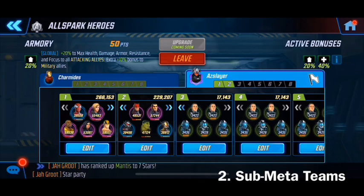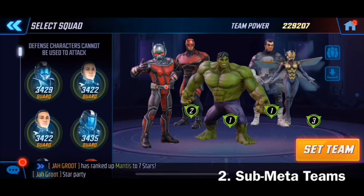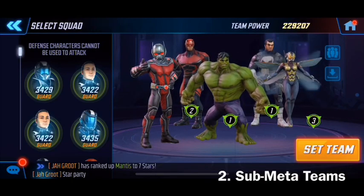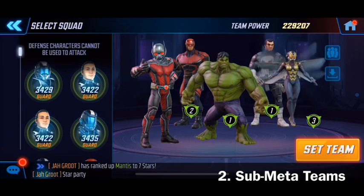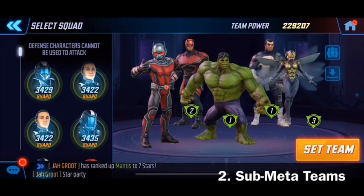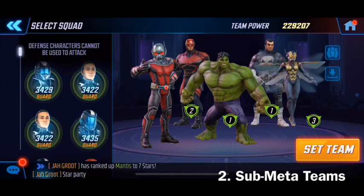People are so used to attacking with full meta teams that when they see these sub-par meta combinations, they're unsure whether to bring a full Brotherhood. Then I've seen the opposite too — they bring in a 260 Brotherhood or Minerva team against my Daredevil-Punisher team and obviously annihilate them, but in my head I'm thinking: you just wasted a meta team. That's what works and that's what I've been noticing.